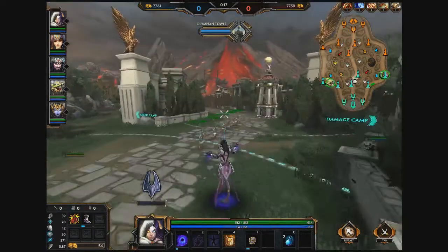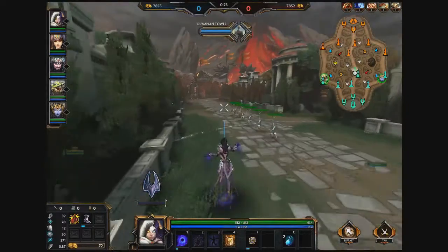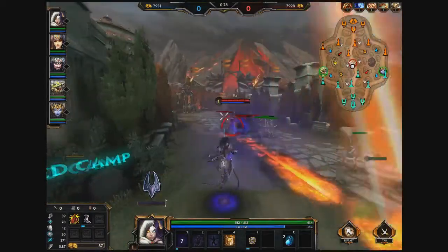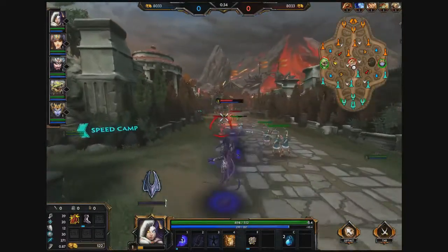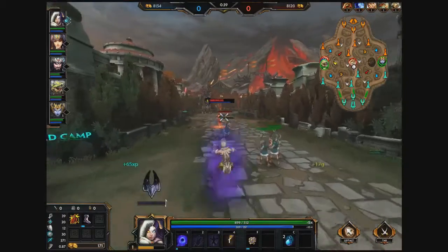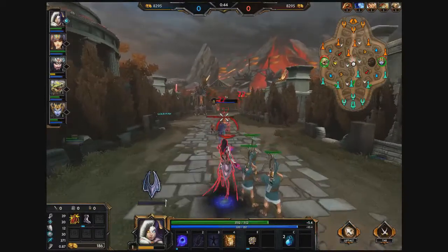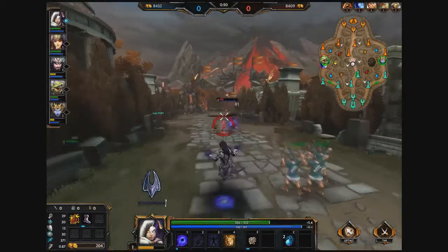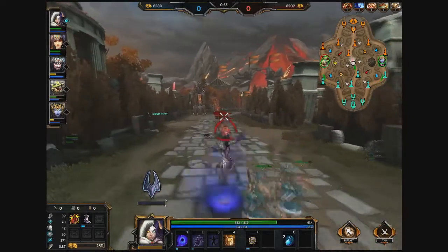I'll go over the ultimate later. As you can see, her ultimate's already available, but because she is a stance-changing god, she actually doesn't get a true ultimate. Her ultimate is actually switching between the two stances. As a result, you do not waste any mana whenever you switch stances. But at the same time, you also essentially lose out on a fourth ability — though you can also look at it as Hel technically having six abilities instead of four, so you can really look at it in whatever way you want.